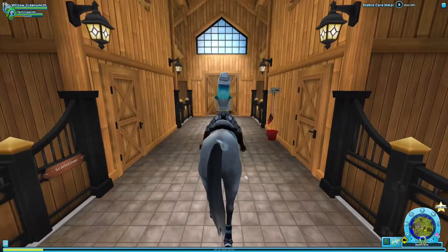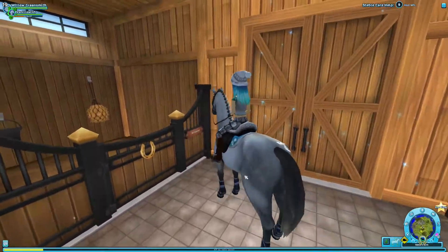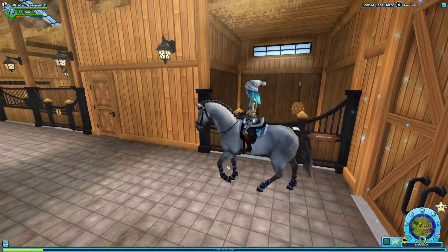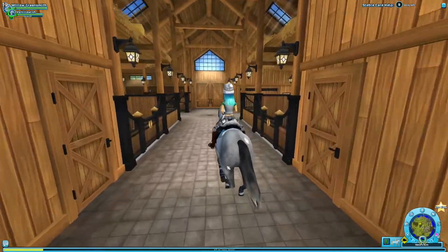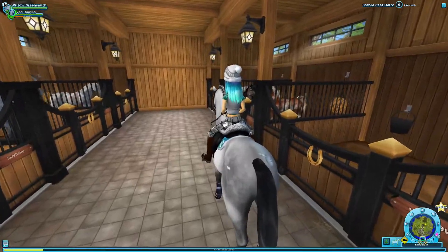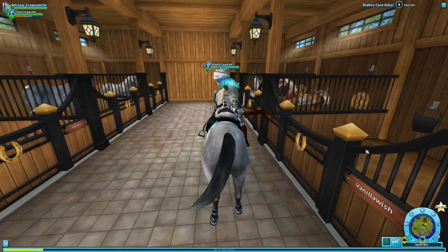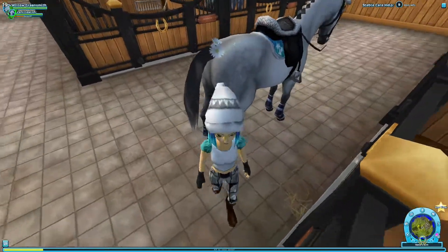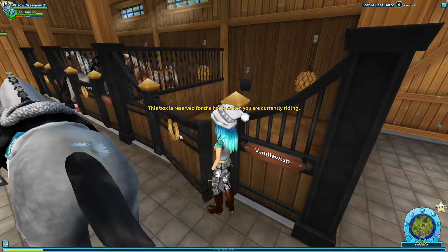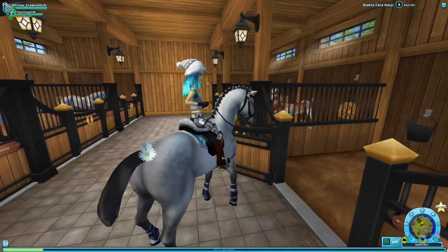Scarlet! Oh my gosh. I love it! Where's Mint Pearl? You're not in your stall, girl. Where are you? So let's put Vanilla Wish in her stall. That is so cool — you click to open it! Okay, Vanilla Wish, in you go.